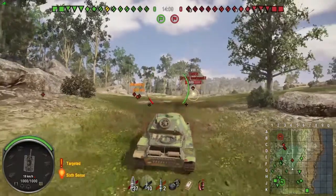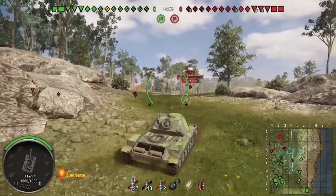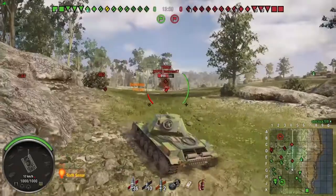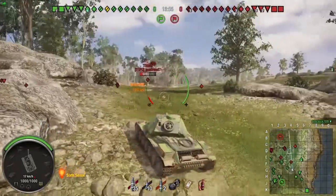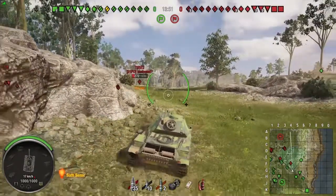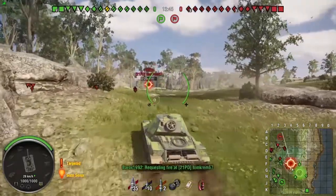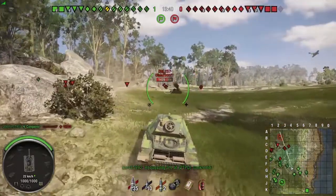First thing we come across is a T95E2. I do auto-aim it because I'm a massive scrub lord, just like always. But we aim in and go for his lower plate, and we bounce off the upper plate anyway. So I may as well just auto-aim the second shot as well — it probably would have gone in. The 4T managed to miss the shot on his engine deck as he dipped behind cover. But I don't mind. I just want to be careful because I know where I want to go. I pretty much want to go where he was, and luckily that Conqueror takes him down for me.